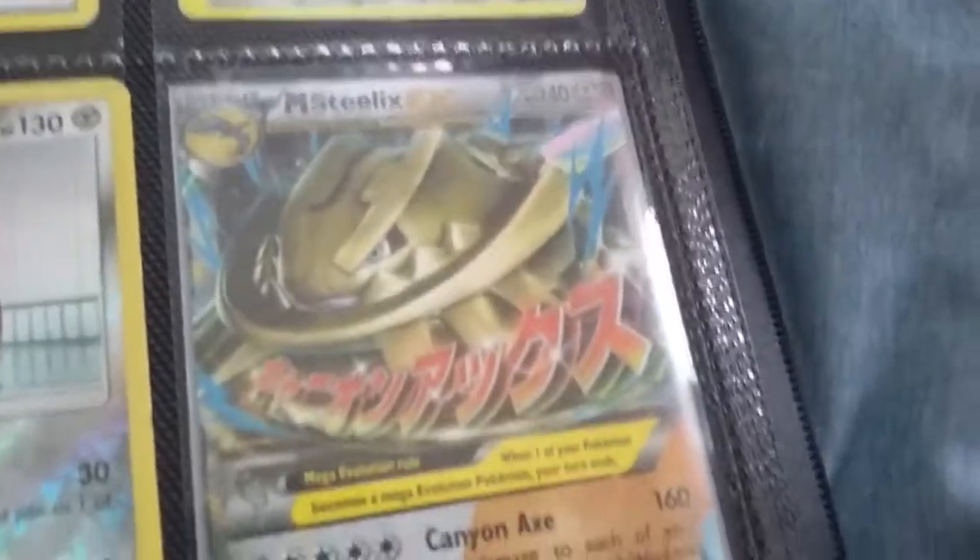Then we're going to go on to Scrafty, Inkay, Alolan Grimer, Dark Energy, Jirachi, Klinklang, Registeel, and Mega Steelix. We're going to be going on the next page soon.